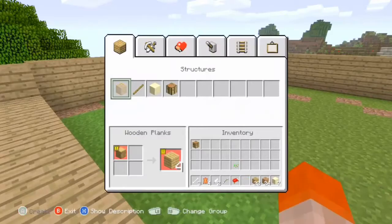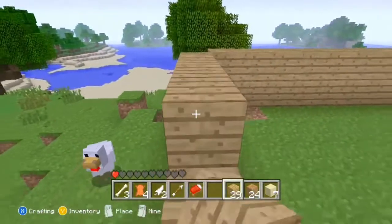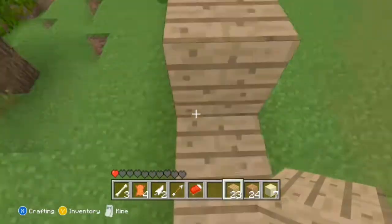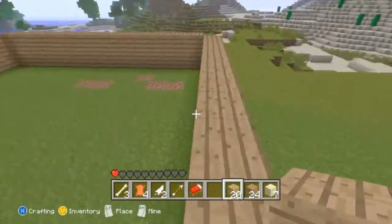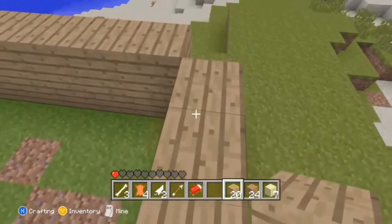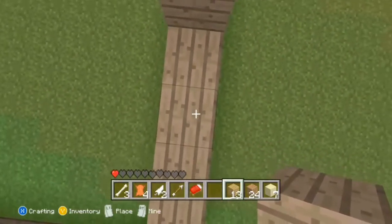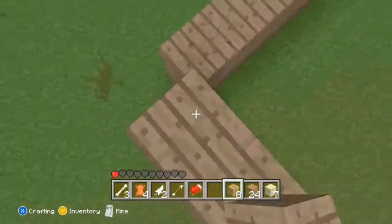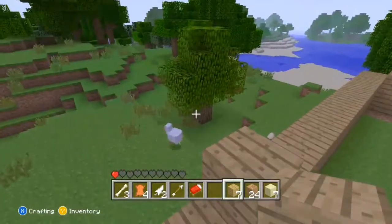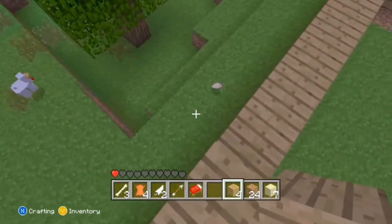Alright, let's go ahead and make some more wooden planks. It's about to be nighttime — that's not good. I'm going to get wrecked, that's for sure. I'll probably just build an underground little room or something, that way I'll be safe for the night and I can continue working. This isn't night yet, so I've got to wait for it to be nighttime and then I'll start that.